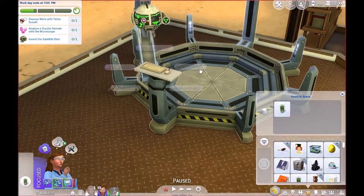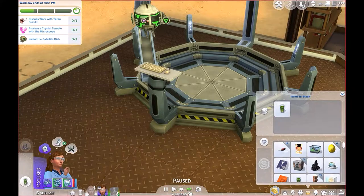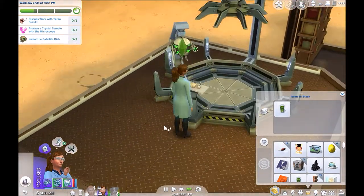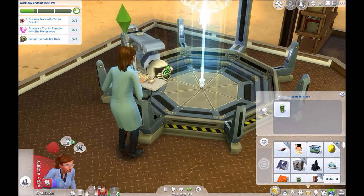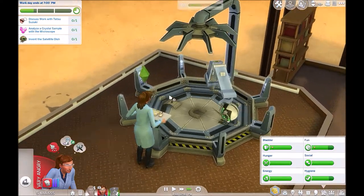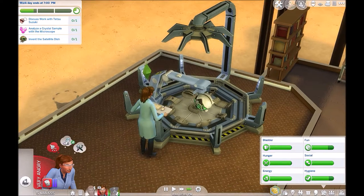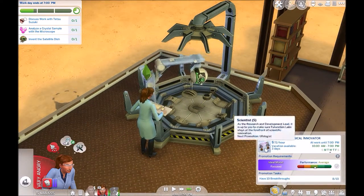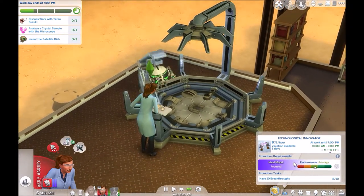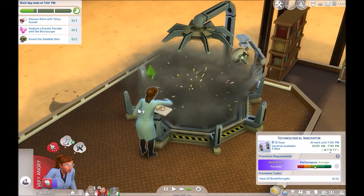So let's do invent device and let's invent the satellite dish, please. Let's do that — great. Stop that, put that down, please. Put it down — cool, cool story. So that's on that — that's fine. I forgot — yeah, she's got a job, like she does another job and everything. Whoopsies. And she's actually at level five, and she needs two more breakthroughs. Okay, so that's going to actually help her get her skill up and stuff like that. Nice.